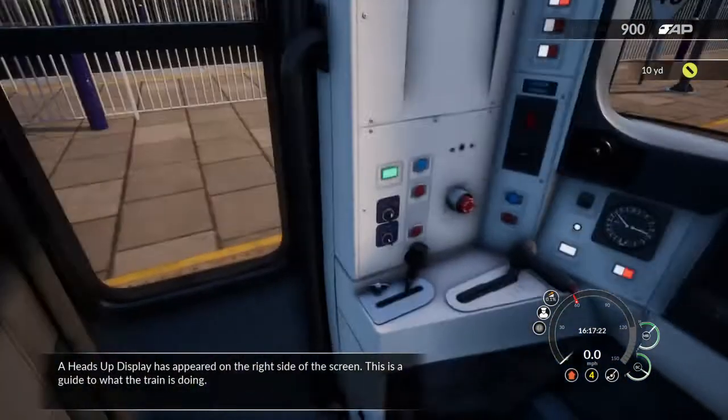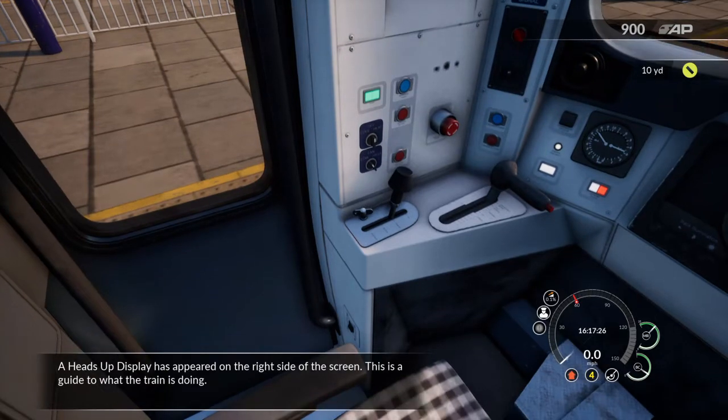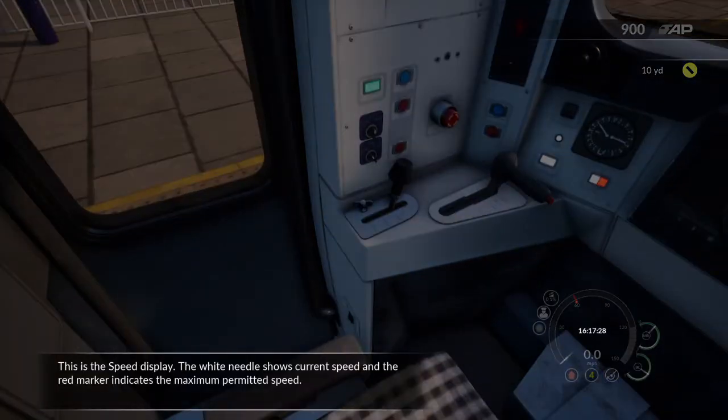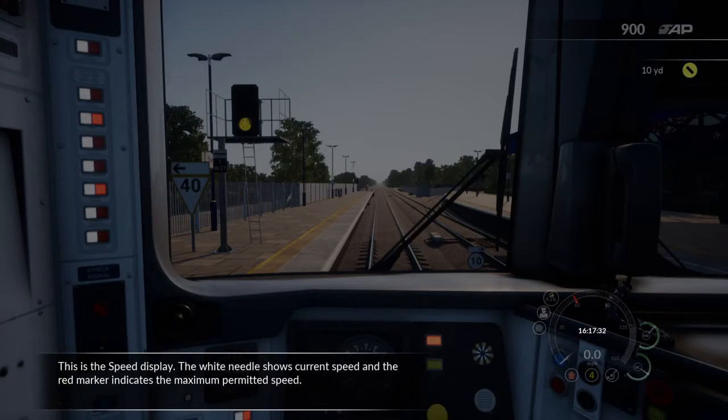A heads-up display has appeared on the right side of the screen — this is a guide to what the train is doing. This is a speed display: the white needle shows current speed and the red marker indicates the maximum permitted speed.